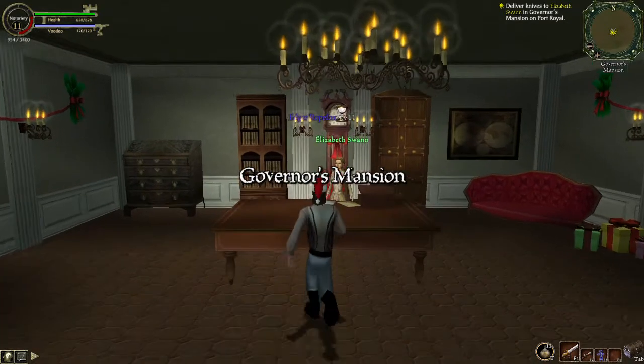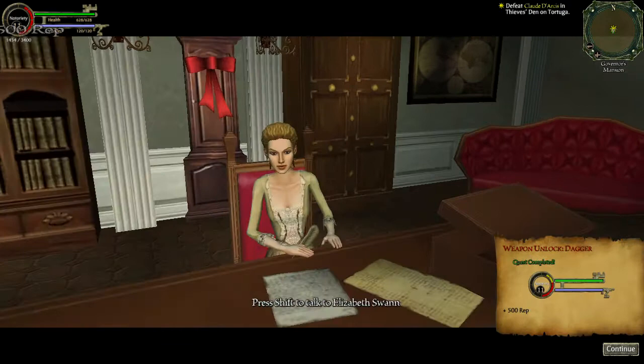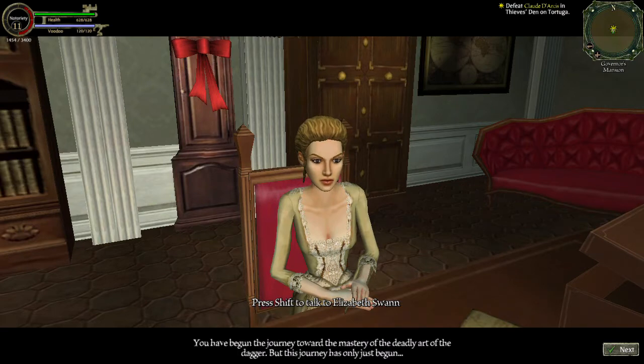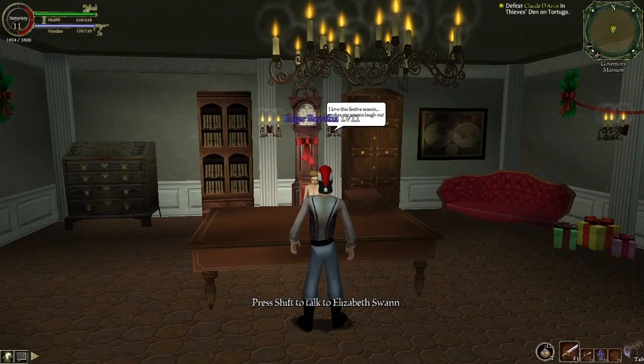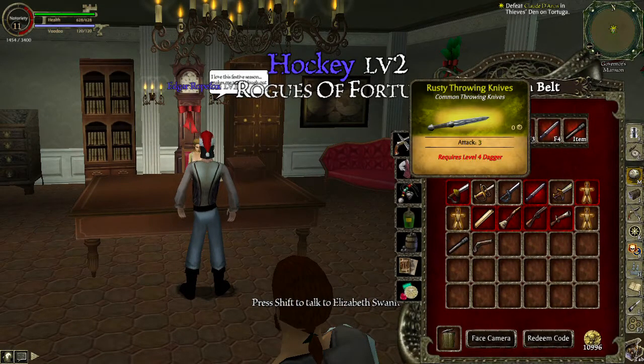We will not get the next weapon — the grenades — until level 20, so we have a while to go. I don't know when we're going to need teleportation for Port Royal or any of the other places, but I'm sure that'll come up eventually. 500 XP. 'You have begun the journey toward the mastery of the deadly art of the dagger, but this journey has only just begun. Continue to practice and your skills will improve.' So if we go in here, we do have the dagger. And once we're on level 4, I guess we can get some new moves. These are the same attacks — I honestly don't know.